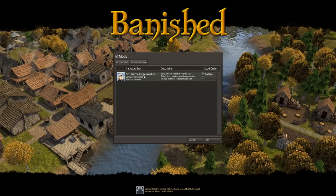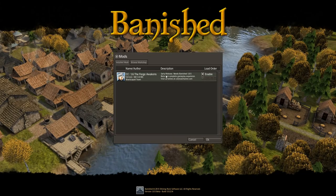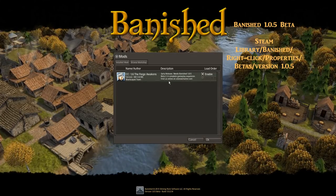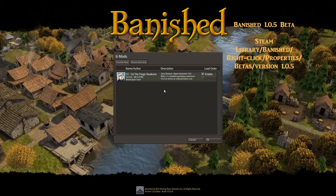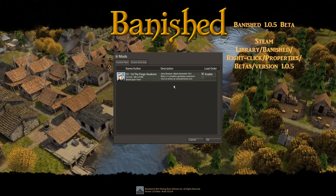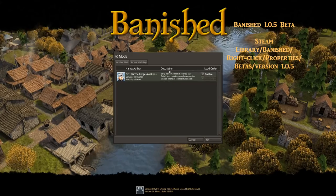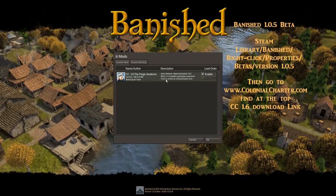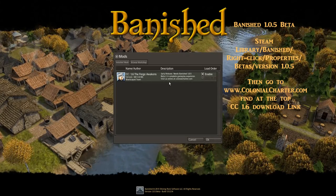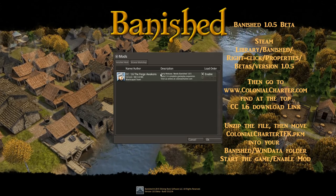It's only running at this point in a beta version — the new upgraded version of Banish 1.0.5. If you want to give this a try, it's not out to the general public through Steam yet because things are still in beta. But you can go to your Steam account, right-click on Banished, go to Properties, go to Betas, and choose the 1.0.5 version. Download that, then go to ColonialCharter.com — there's a link there and instructions on where to unzip it so Banished will recognize it as a mod.